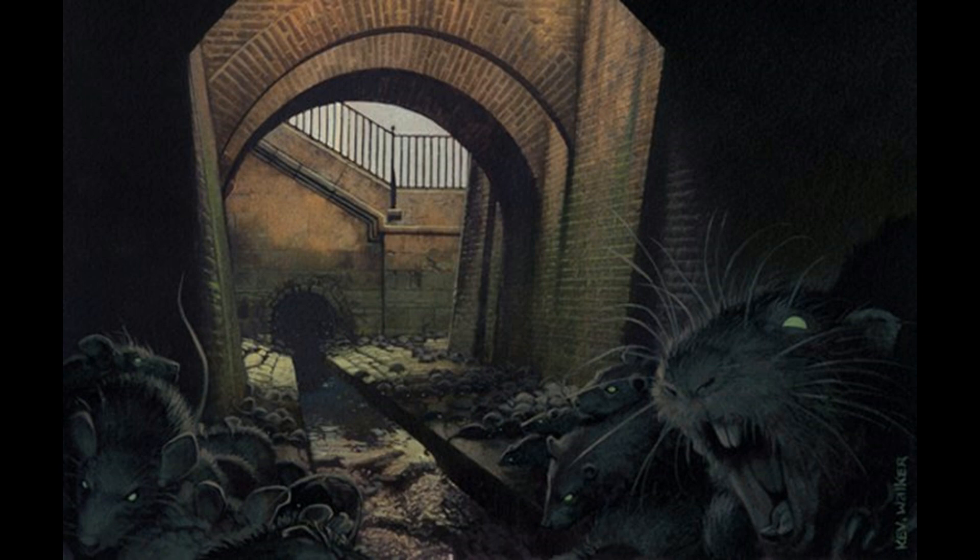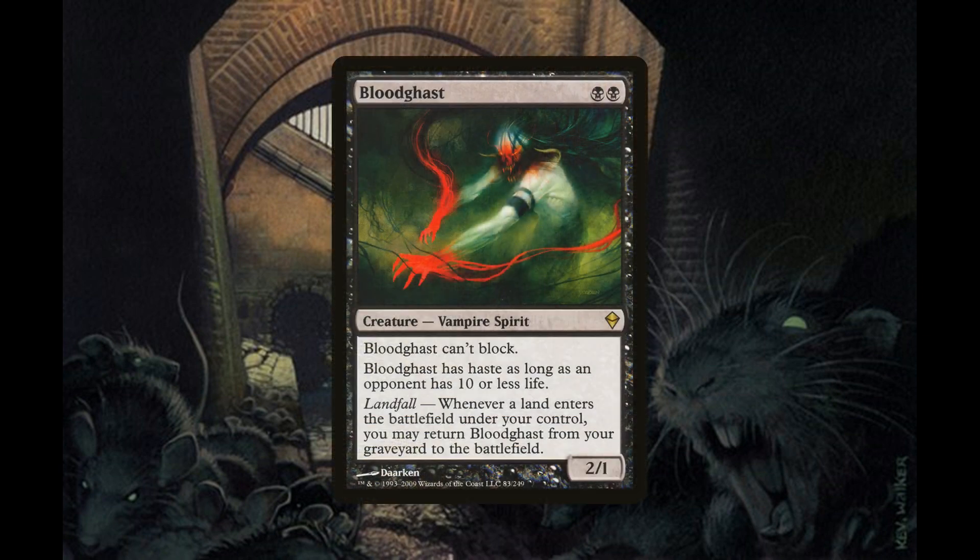Let's take a look at our creatures. We have four copies of Bloodgast, a 2/1 vampire spirit for two black mana. Bloodgast cannot block, has haste as long as an opponent has 10 or less life, and has landfall — whenever a land enters the battlefield under your control, you may return Bloodgast from your graveyard to the battlefield.